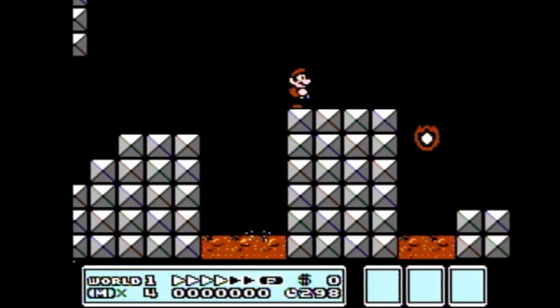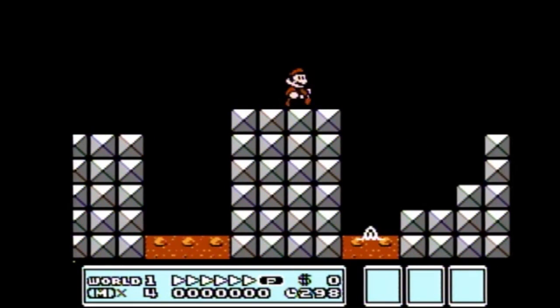We do this to make it over the gap and land as early as we can onto the next runway. If done correctly, Mario will build his p-speed on the last block. Once p-speed is built, you can now do a full big jump landing on the 5-block runway.